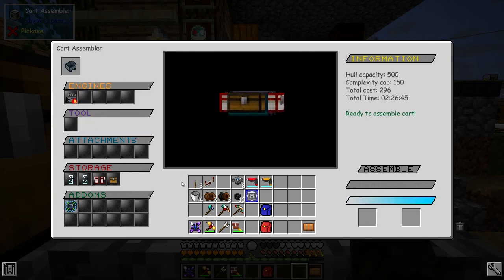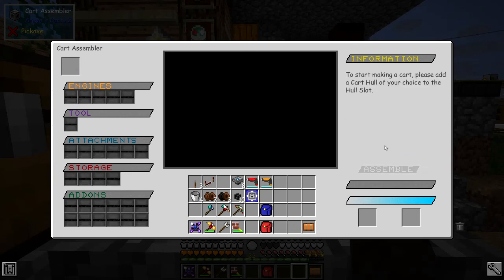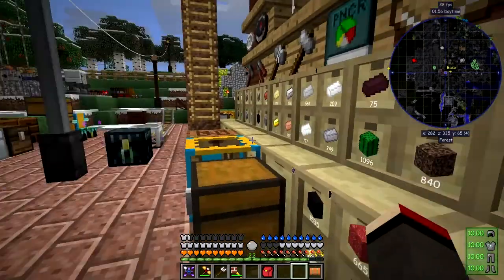Basically the reinforced hull is just diamonds and obsidian — the rest of it's fairly straightforward. Now we've got plenty of diamonds so I'm going to get this started because it's going to take two hours 26 minutes. While that's building we'll just leave it for the time being. It had a solar engine in there as well.